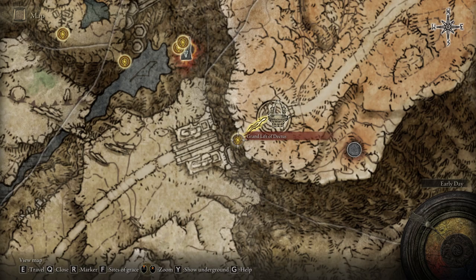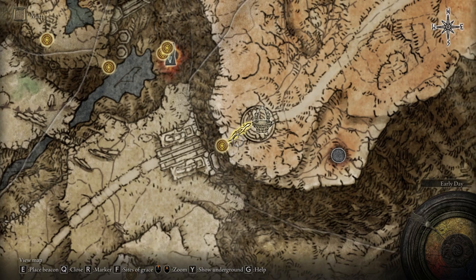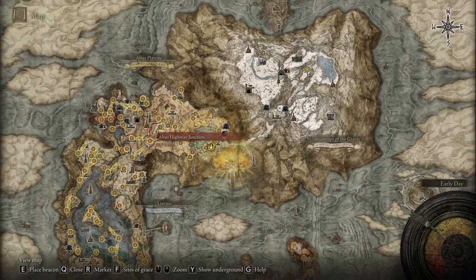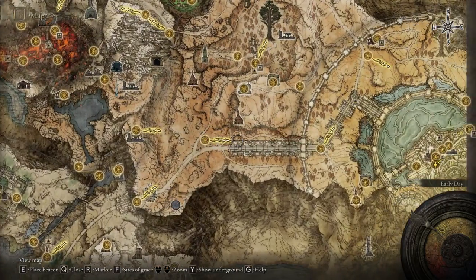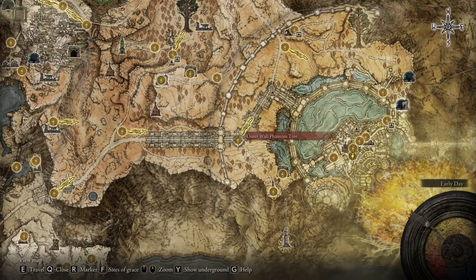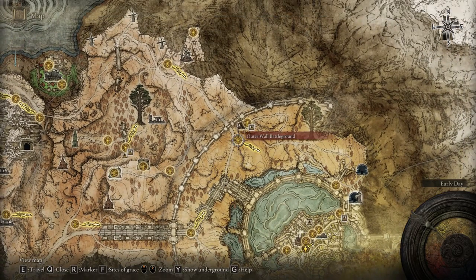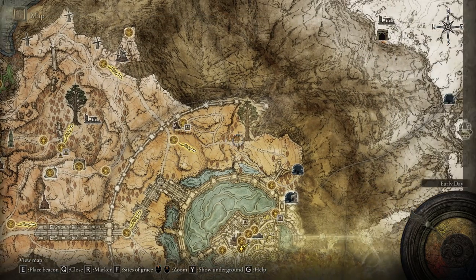If you already did the Golden Order questline, you can probably already buy this incantation and just missed it. If not, just follow me. We have to enter into Leyndell, the Royal Capital, and in order to do that we have to pass the Grand Lift of Dectus. We're using the Dectus Medallion left and right, but there is also another way which is more complicated.